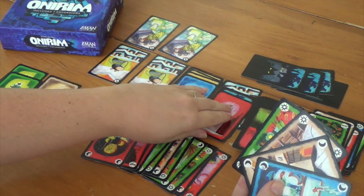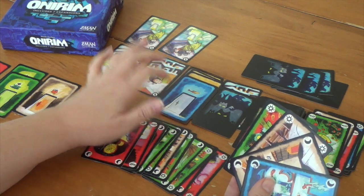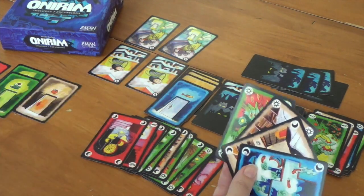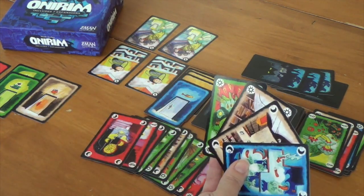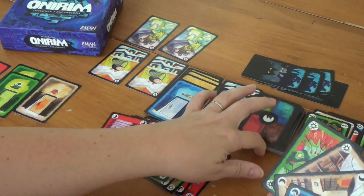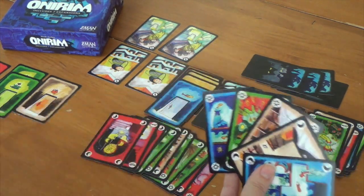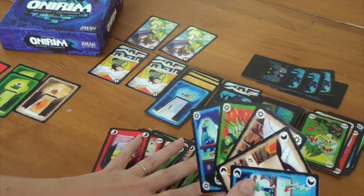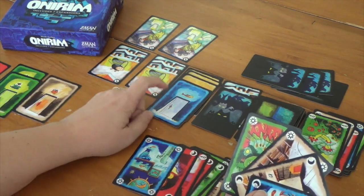I'll just take this red door. I'm not going to reshuffle those nightmare cards back in either, so we don't need to go through the deck at all — we'll just leave it as is. Now let's pull our blue. We're marching along — let's head into blue and see if we can't pick that door up.